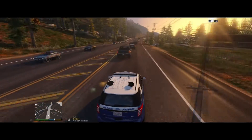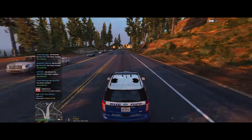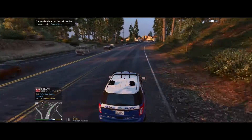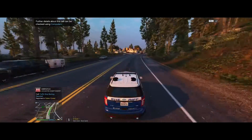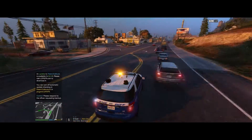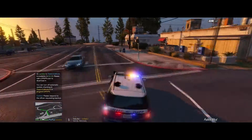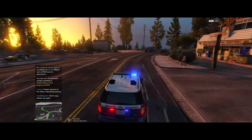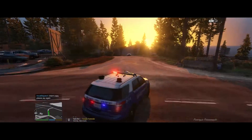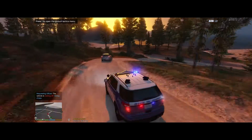Let's begin today's patrol here in Palito Bay. We're going to respond to a traffic stop backup required — show me en route. Heading over there now; usually these can go bad so we want to respond as soon as possible. Looks like the suspect is going to be taking off, headed westbound on Procopio Promenade.